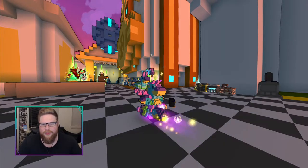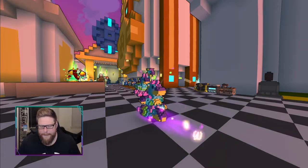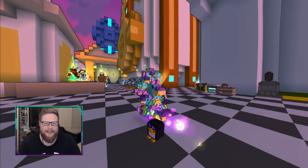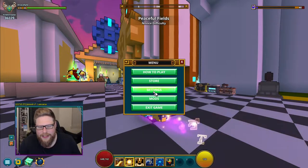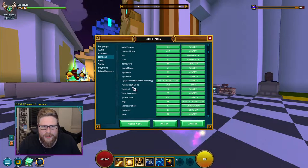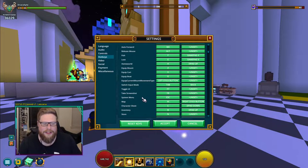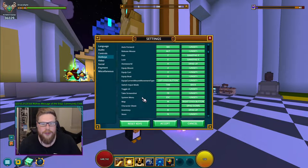To take a screenshot, remove the UI first. Go into your settings, go down to hotkeys, and scroll down to 'Toggle UI' — mine is set to F7. Then I have 'Take Screenshot' set to F8. You can see in the chat where it saves the screenshot, so take a few and post them.